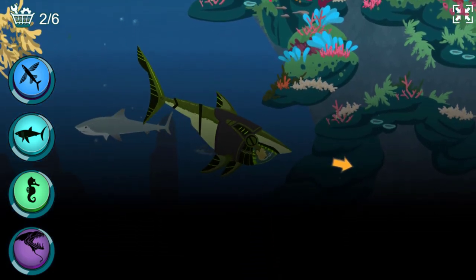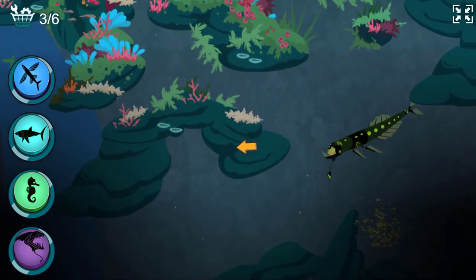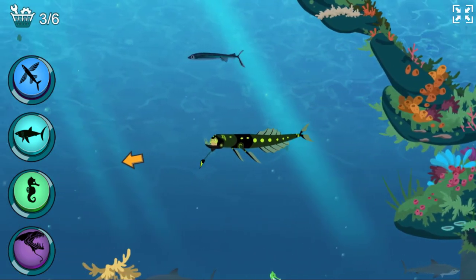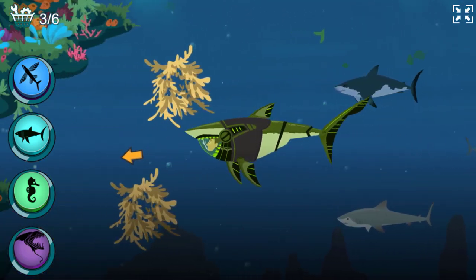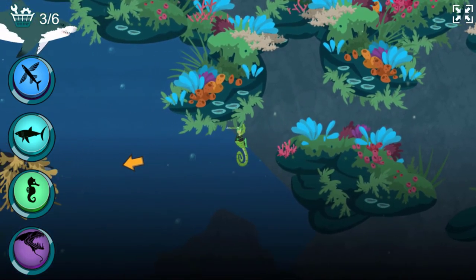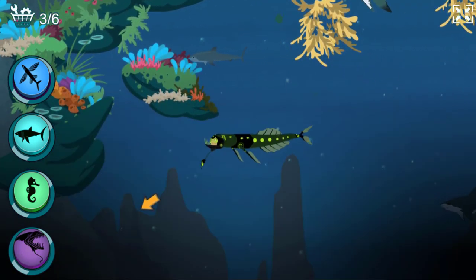I need the dragonfish power suit to see in the dark depths. Activate dragonfish power! Hi dragon glow! I need the great white shark power suit. Activate great white shark power! Activate seahorse power! Activate great white shark power — great white sharks can swim a speedy 35 miles an hour! Activate dragonfish power!